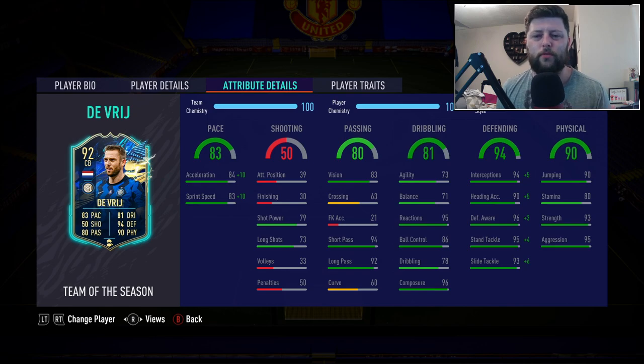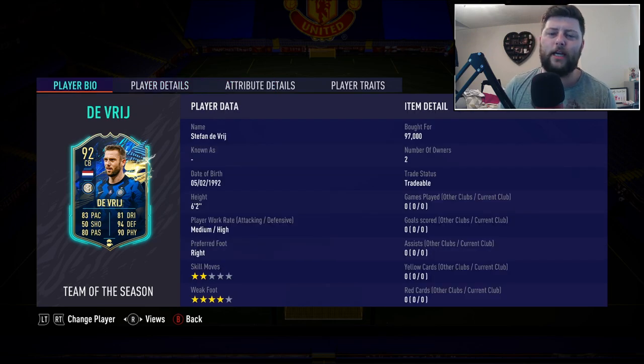Sometimes the turning just becomes far too much because of the attackers we've got nowadays — the Womens, the Coutinhos, the Costas, Neymar and Mbappe. They're going to be far too quick for the defenders. Whereas De Reit looks in the middle ground — he doesn't look top meta but he doesn't look awful. So I'm going to put him somewhere in the middle. He's currently going on FUTbin at 120k. We went and bought him yesterday at 97k, so hopefully we may make a little bit of profit on him.